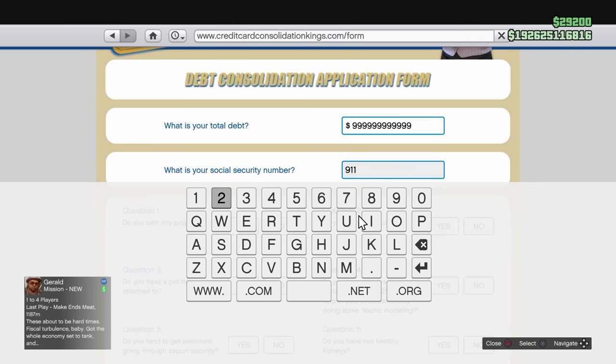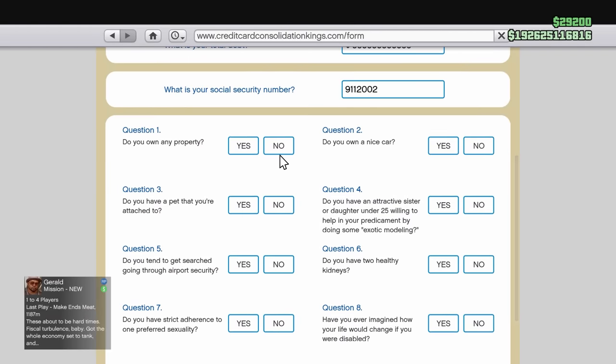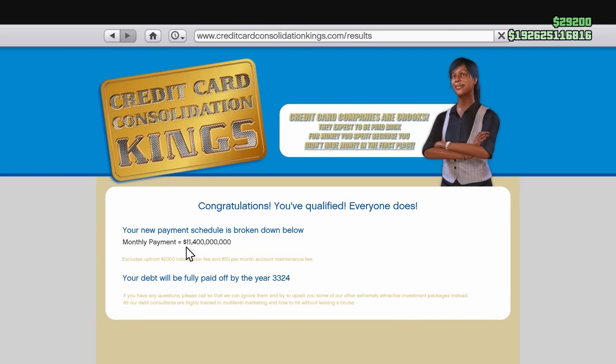He said to type 9-1-1-2-0-0-2, but he never shows us how to answer these questions, so I just click yes on everything. Then click qualify and boom — I got the same outcome he got. But if you read it, it says 'congratulations, you qualify' — everyone does. So this is probably something you can do 100% of the time. Not that much to this one.